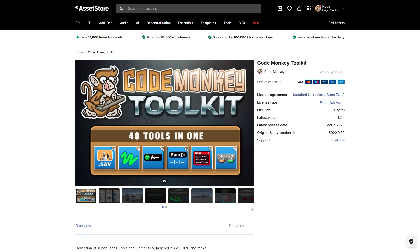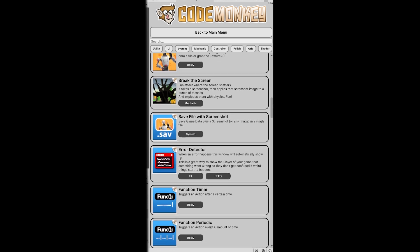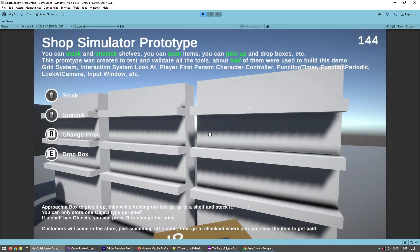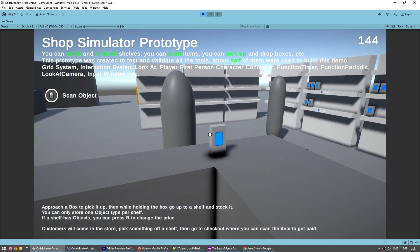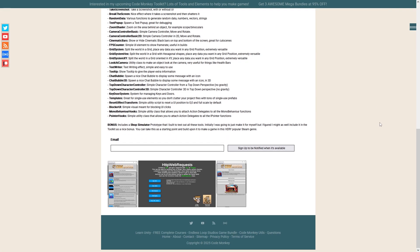Also by the way, lately I've been hard at work on my Code Monkey Toolkit asset. This one ended up pretty massive, so it's going to have 40 tools in one. I'm still hard at work on it, but so far it's looking really nice. It has a ton of tools to help you make games better and faster. I even made a shop simulator prototype — something nice and fun — just to test out and make sure that all of these tools are really nice and useful. I'm trying to get it all done and published by Monday, so if you're interested, check out the link in the description, sign up, and I'll let you know when it's out.